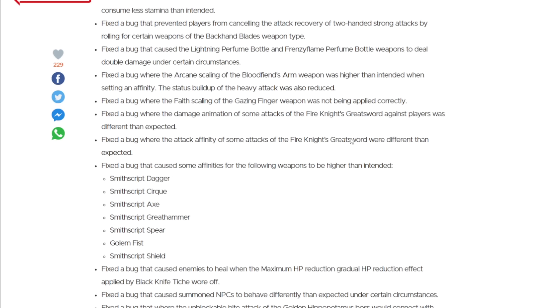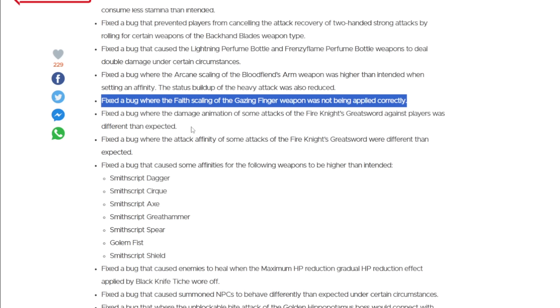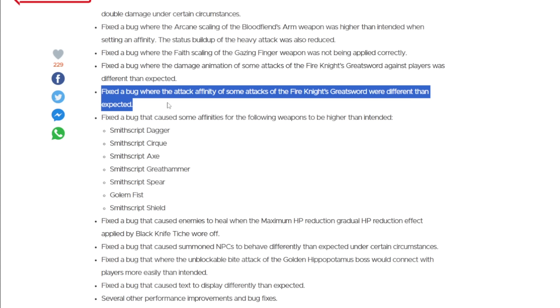Faith scaling on the Gazing Finger is now applying — that might actually make it do some okay-ish damage because it already did some okay-ish damage. The Great Sword is presumably getting looked at in that the double L1 being guaranteed against players is more of a PvP change than anything. Then there's a little touch-up to the Fire Knight's Great Sword where some of the affinities were a little weirdly potent — that's a shame, though it's still a really good weapon.